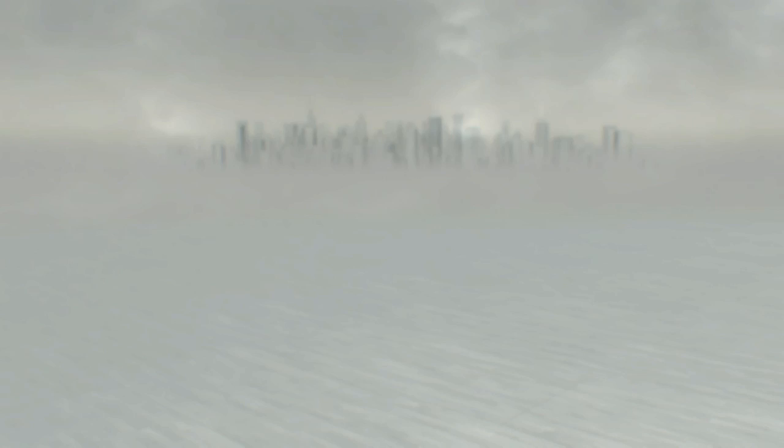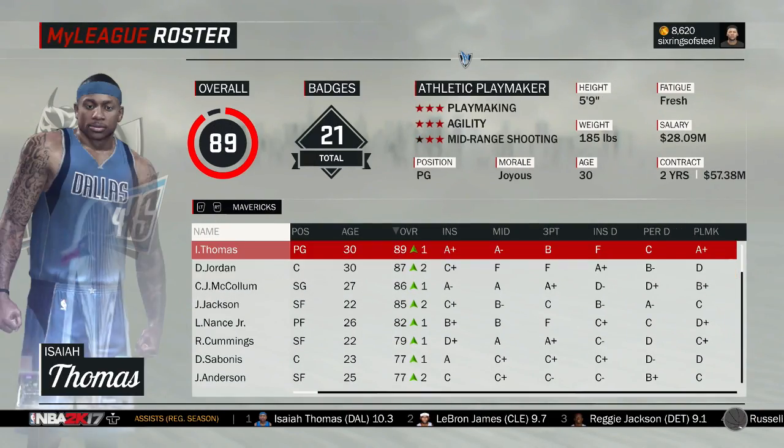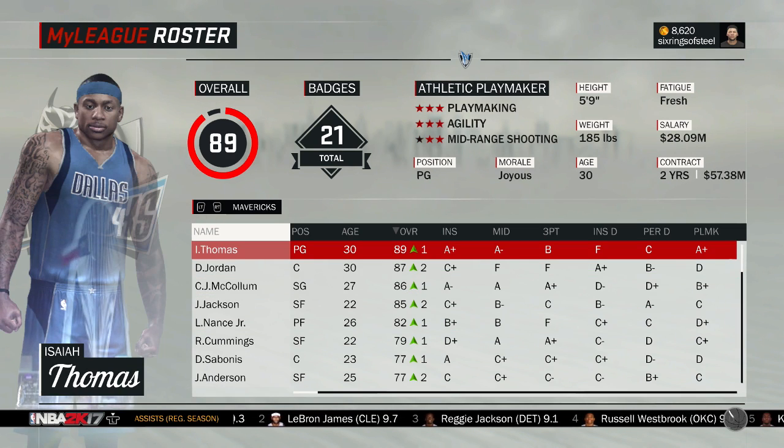I'm actually surprised this team won a Finals — that's pretty cool. With Jordan, Thomas, McCollum, Jackson, and Nance all in the 85-89 overall range. Hope you guys enjoyed it — let's see if this video gets over 800 likes, and let me know in the comments what other challenge videos to do next. I'll see you guys in the next video. Peace.